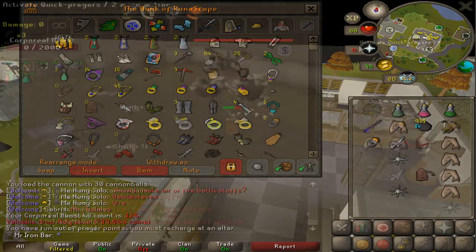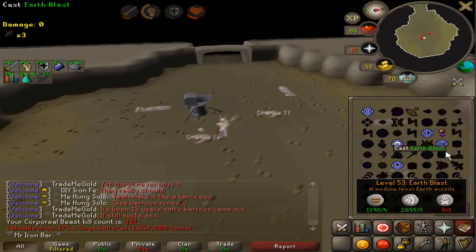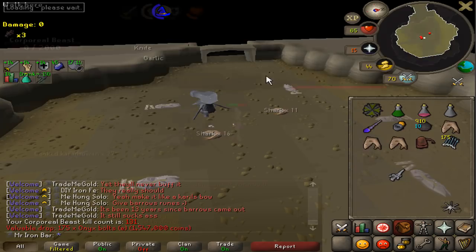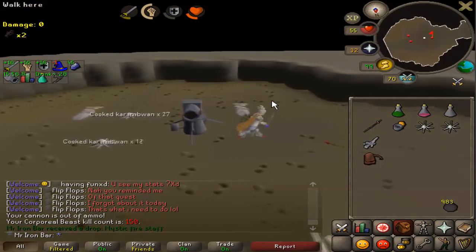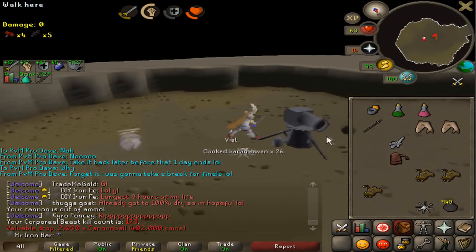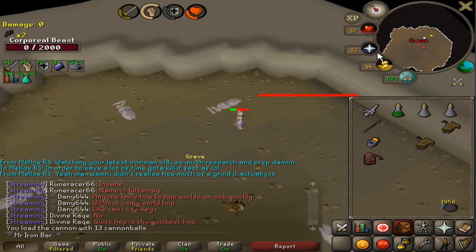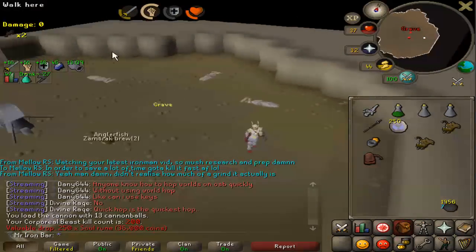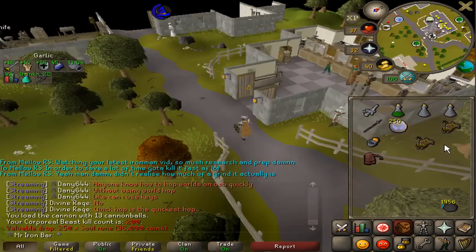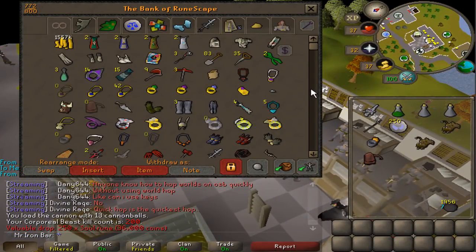I got Onyx Bolts — haven't gotten those in a bit. That's a 1.5 mil drop, my 5th one. Kill 150 for the Mystic Fire Staff log. I got my cannonballs back for quite a while. This is a pretty big milestone KC. At 200 KC for some Soul Runes — we still got a long ways to go. I've been busting my ass off killing Corporal Beast for the past few days and yes, we are at the 200 KC mark. Feels good.